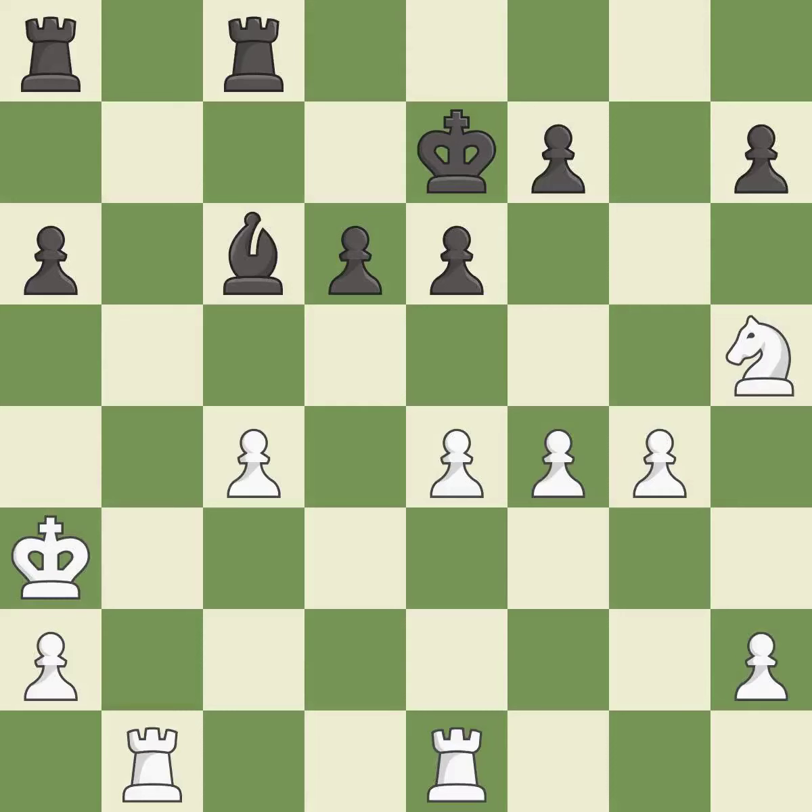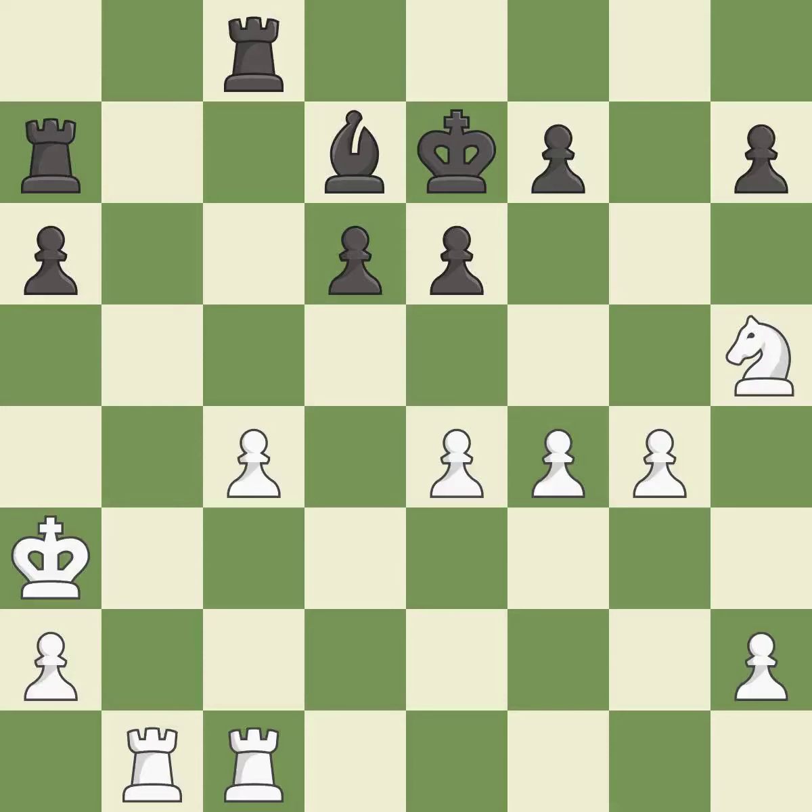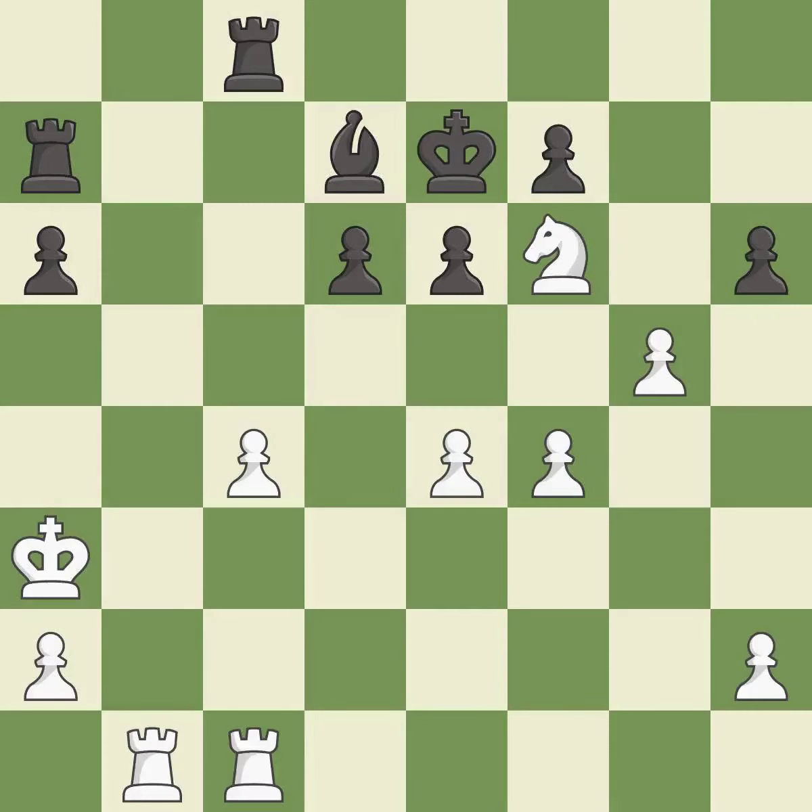Very precise. This misses an opportunity to develop a rook off its starting square, and permits the opponent to pin a bishop to the king — it is a mistake. This misses an opportunity to pin a bishop to the king — it is an inaccuracy. This overlooks an opportunity to threaten winning a pawn — it is an inaccuracy. This is the strongest option. The knight now occupies an outpost, a secure square in the opponent's territory. This maintains the balance in material with a good trade.